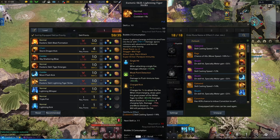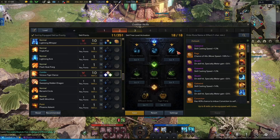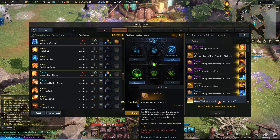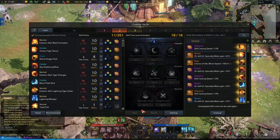Then we just need Vicious Tiger Dance — pump that up, put it on W. We need the claws, the falling man, and the clock cooldown. What does any of this do? I don't know, I'll figure it out as I play. This is the pro gamer strategy.